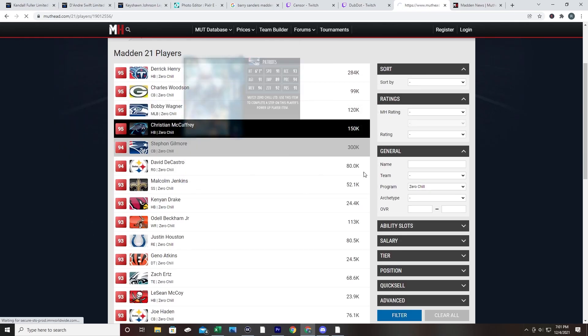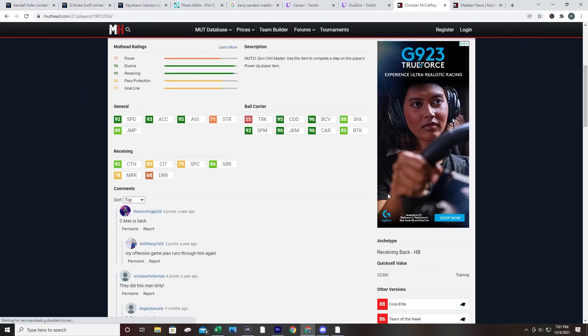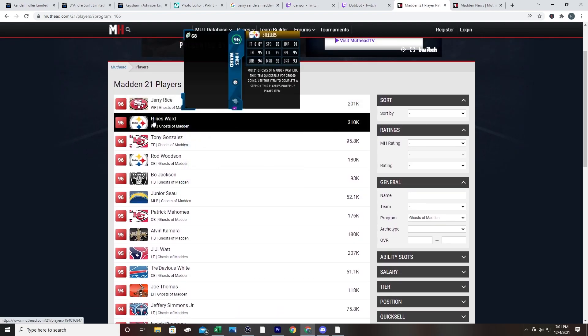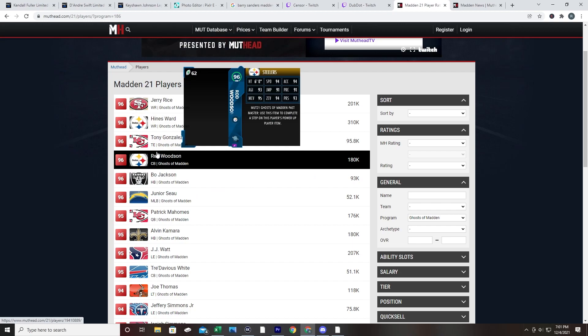Madden has these cards slated to get Christmas Day cards, but the legends that come out during Zero Chill are typically their first card of the year - they're the headliner, they sell a pack. So in my opinion, I wouldn't be surprised if we see Peyton Manning, Barry Sanders, cards like that basically debut in Madden 22 on Friday the 10th for Zero Chill.